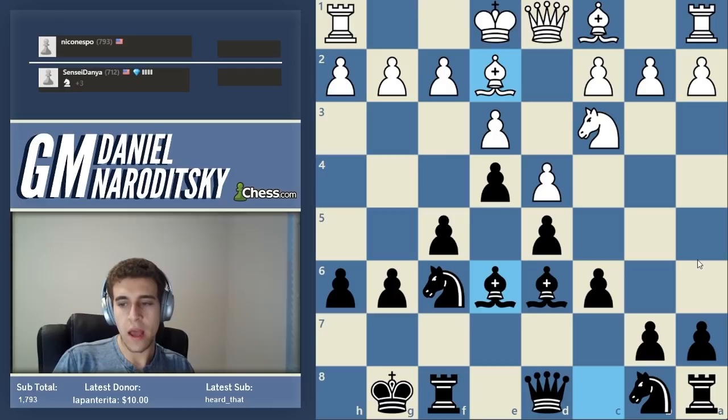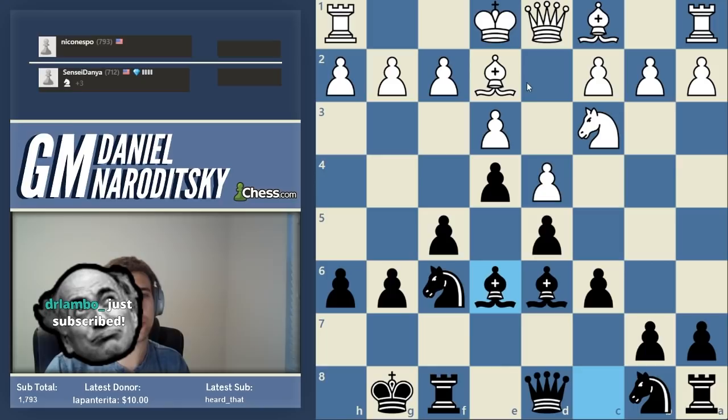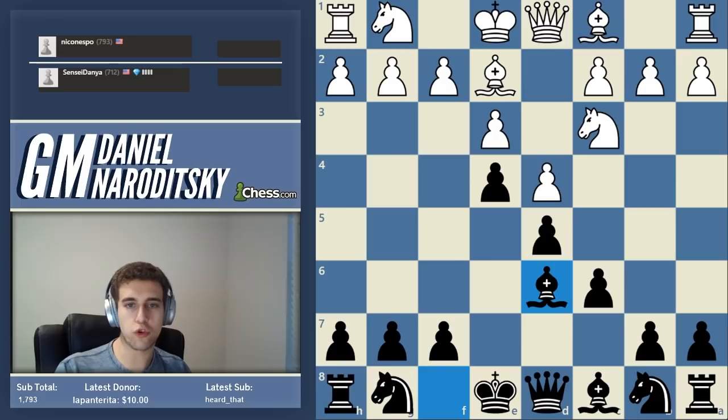Why trade the dark and not the light-squared bishops? Look at this light-squared bishop - it's terrible, staring at the pawn, not doing anything, no prospects. The dark-squared bishop at least is controlling some squares - it's doing something. How do you deal with lots of pawn moves in the opening? One of the crucial things is to adhere to basic opening principles - keep developing even if your opponent is just moving pawns around.